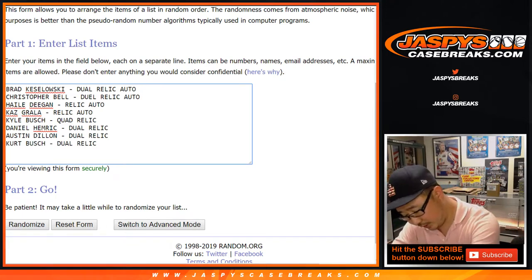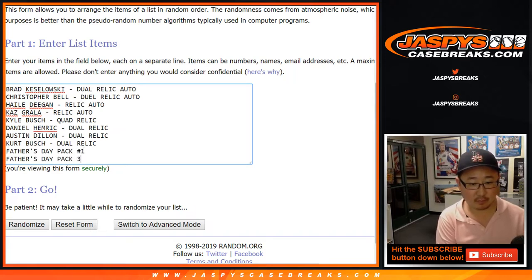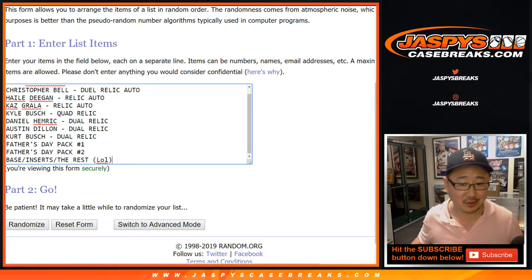Dual relics — check. Remember how I numbered those packs, so that would be one and two. And then there's the rest basically.